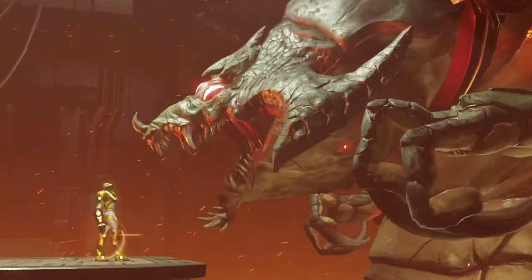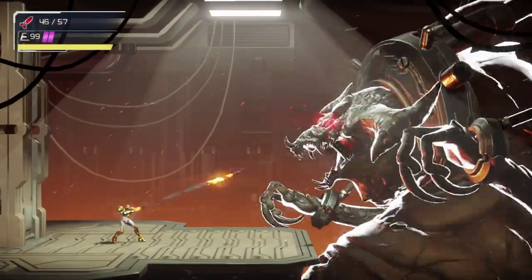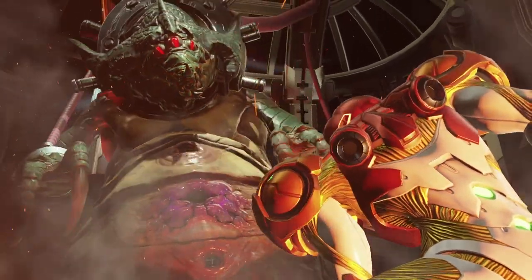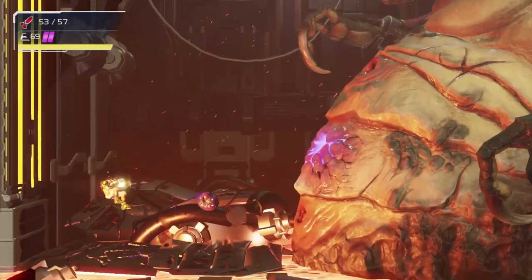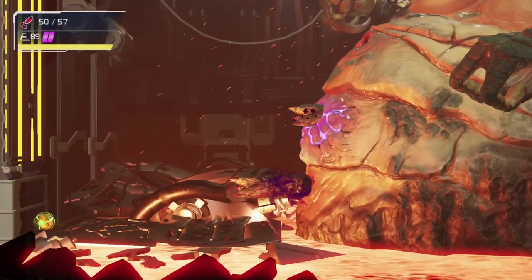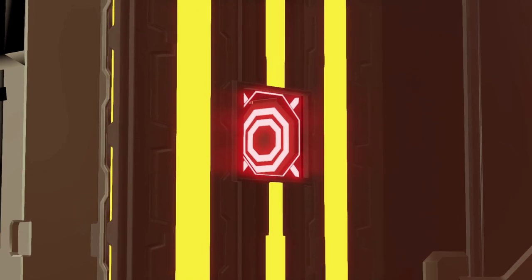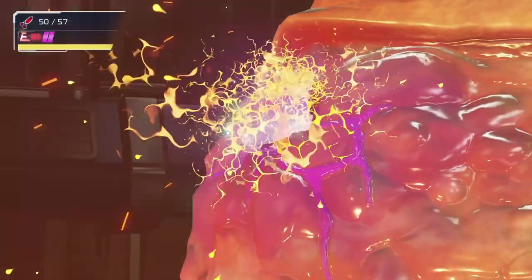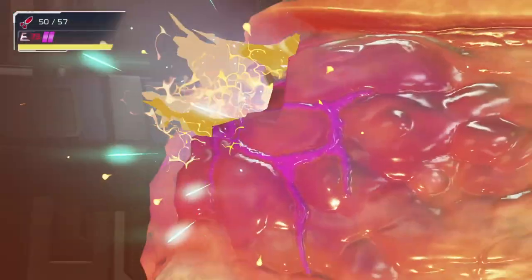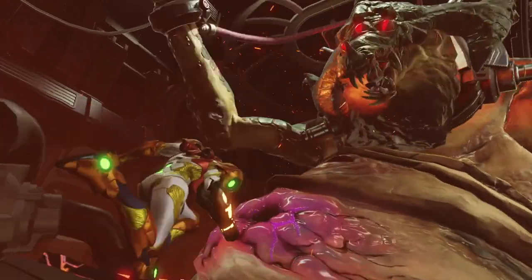The first half of the boss fight will go as normal — you'll still have to go through the first phase by shooting him in the mouth with either missiles or the charge beam. But once you get through that part, he'll break the floor and this is where the fun begins. Normally you'd shoot at his weak spot and avoid his attacks until you can grab the magnetic wall, but instead go to the corner and use a bomb to break this block. There's a morph ball launcher that will launch you right into one of the holes on Kraid's belly. You'll take damage inside Kraid, so mash the Y button to deploy as many bombs as possible as quickly as you can, and Kraid will go down really quickly.